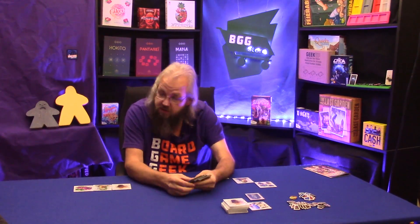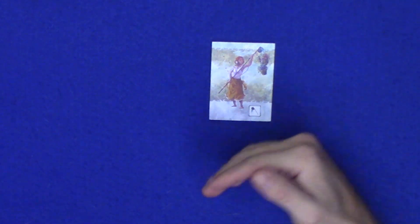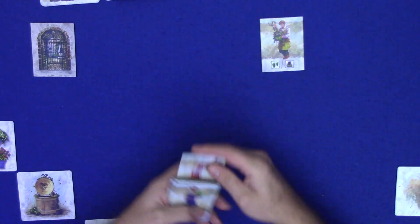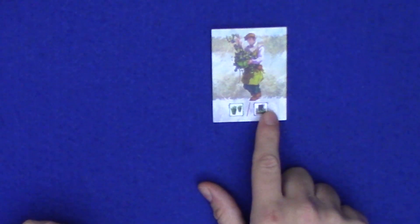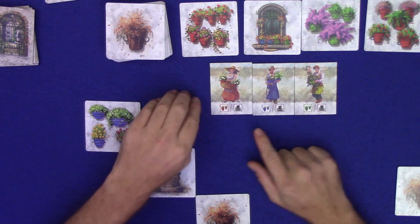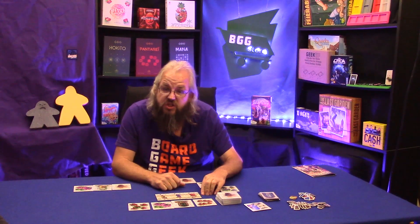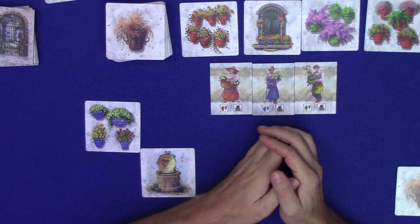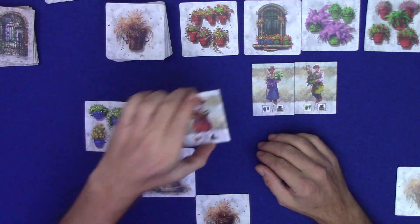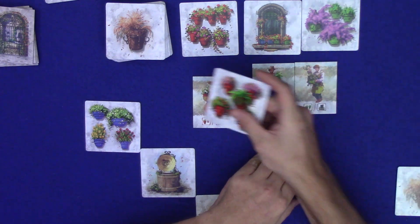Now let's look at the character tiles. On the bottom there's a symbol depicting what that character can do — some show an active player and inactive player, meaning the active player takes an action and then an inactive player can also take the action if applicable. Let's start with the gardeners — there's a red, blue, and green gardener. With the gardeners, you select one and go up to the display to collect a card of the corresponding color. The active player adds it face-up in any of the eight surrounding areas from the well.